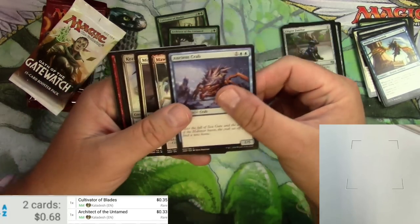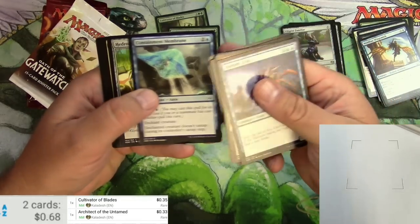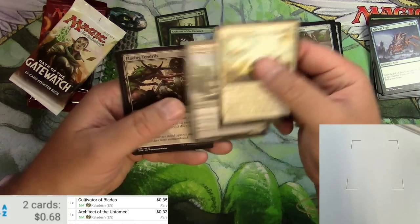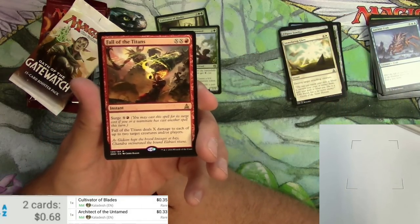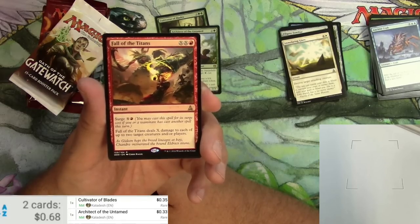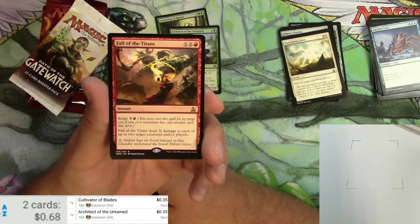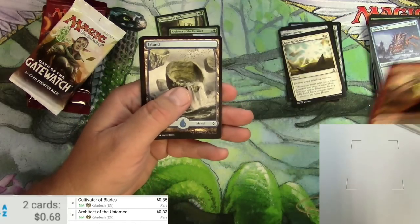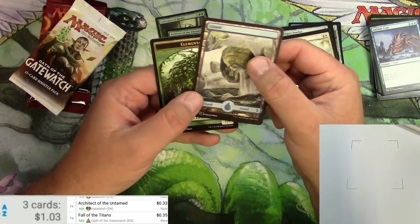There's an ancient crab and a bunch of Eldrazi — cool stuff, spiders, goblins, oh my. Saren, immolating glare, essence depleter. Fall of the Titans: you pay X twice and a red, or as an instant you can surge it for X and a red. Surge lets you cast it cheaper if a teammate cast another spell this turn. It deals X damage to each of up to two target creatures and/or players — 35 cents. Got a full art island though, and an elemental.